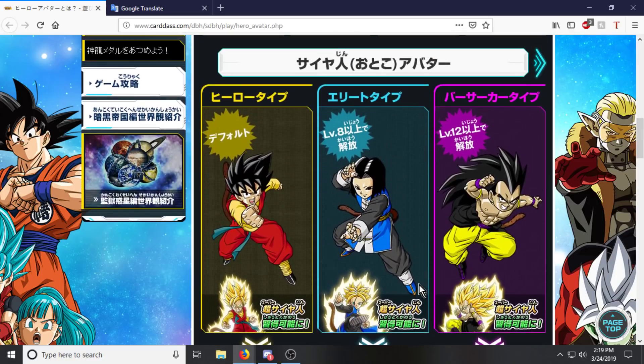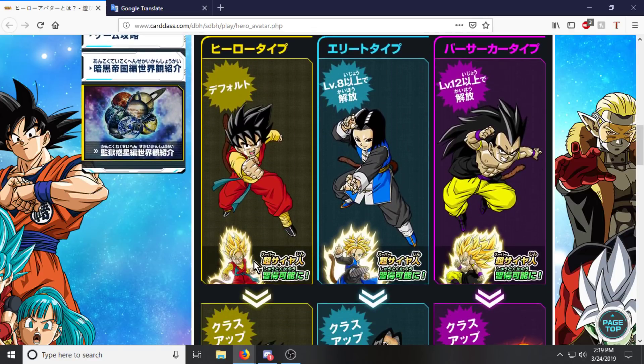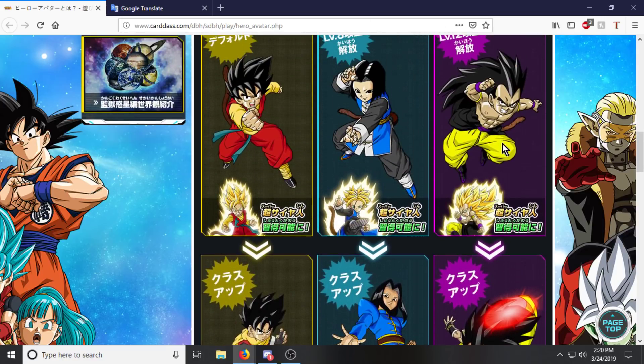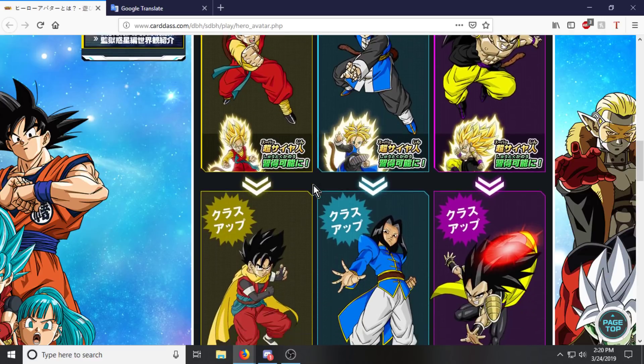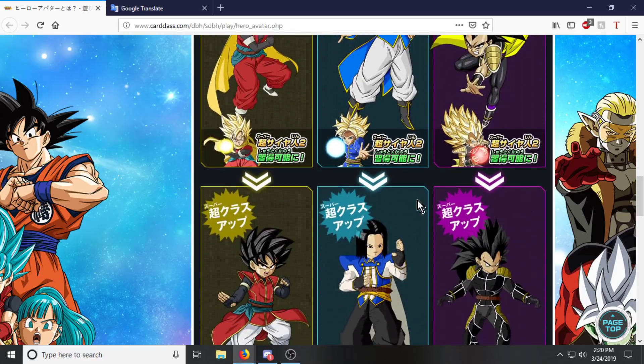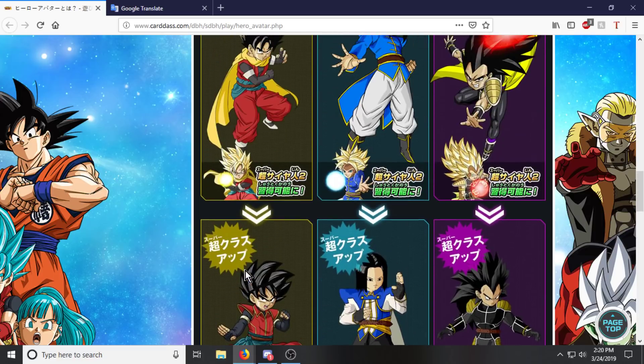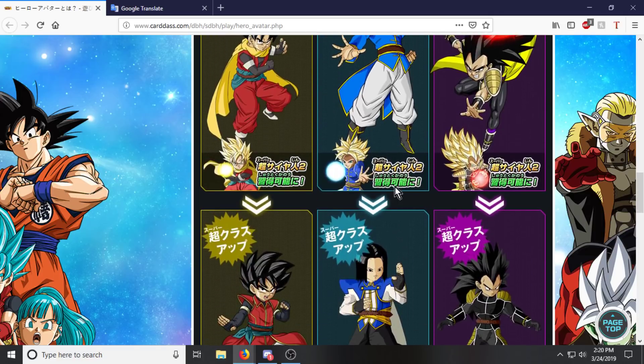Let's start off with the Saiyans, of course. We have three main elements you can pick from: Hero, Elite, and Brute. And here are our main characters going down, showing how they change. You can see the Super Saiyan 3 and Super Saiyan versions of them.